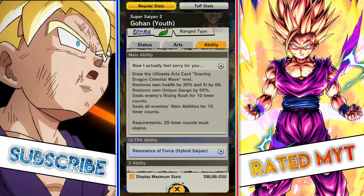This man also has endurance. On the main ability, he draws the ultimate arts — this unit has two ultimate arts. He draws it on the main and he gets it through a unique ability as well. When he activates the main, he seals your enemy's rising rush and main ability for 10 timer counts. Plus, he is restoring 30% health and Ki by 60 — usually it's 50, but they gave an extra 10.